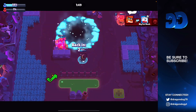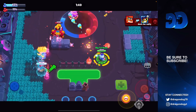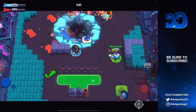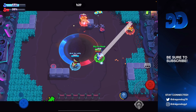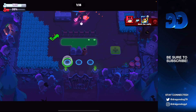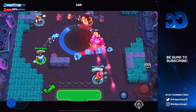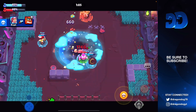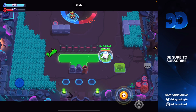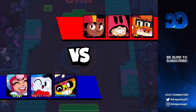I miss a shot on Griff and go down — unfortunate. But our Poco is still up. I put another Lou super on the zone so they can't get control. Our Janet is also playing very well. I get another Lou super, try to pinch the Meg, and heal up a little. We regain mid control. Janet gets the kill on the Grom and it's just the Meg left. I get my super, and we win the game pretty easily. Grom is a horrible pick — the map is way too open.